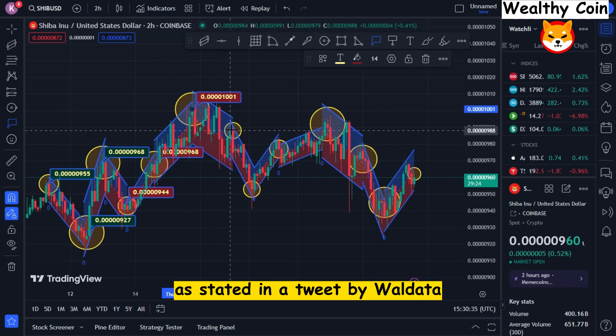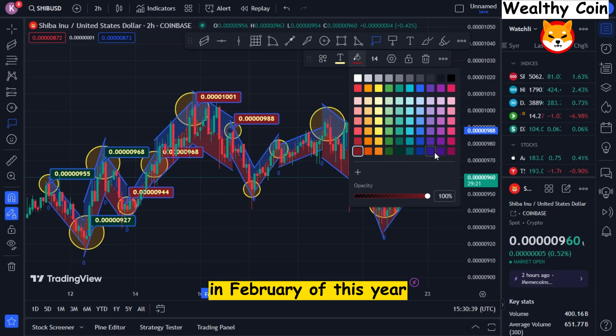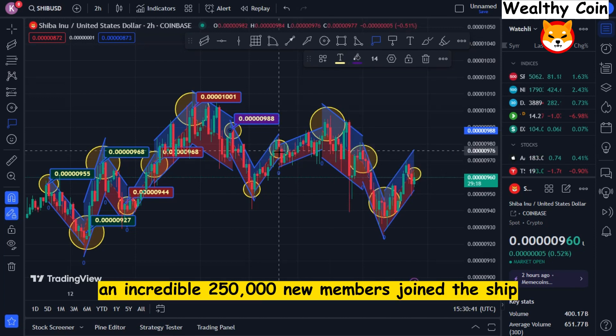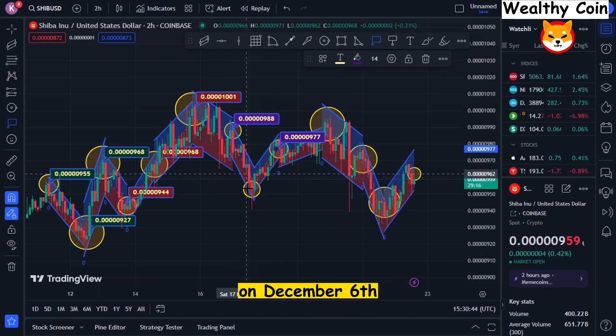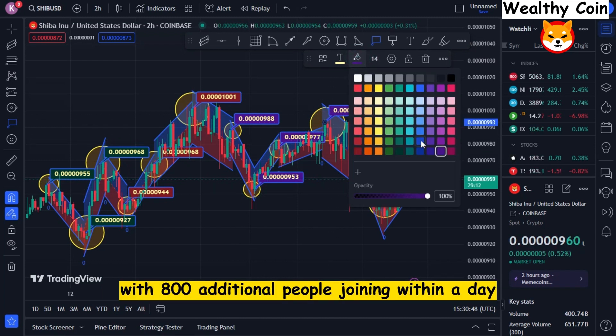As stated in a tweet by Waldada, although the crypto winter began in February of this year, an incredible 250,000 new members joined the Shib community. On December 6th, this figure was 1,256,65, with 800 additional people joining within a day.